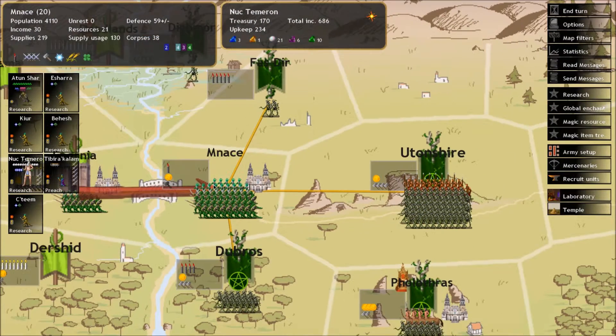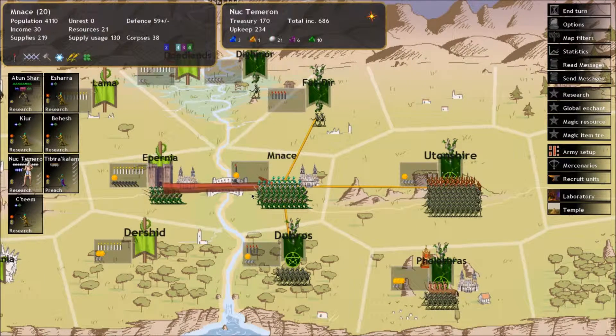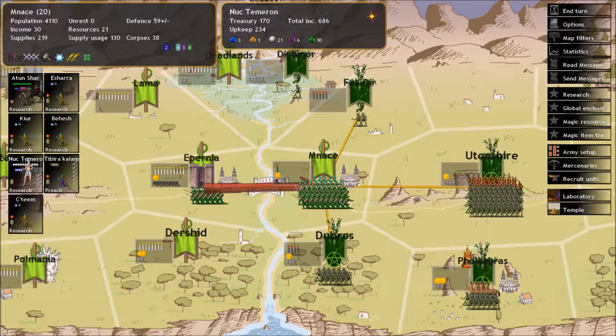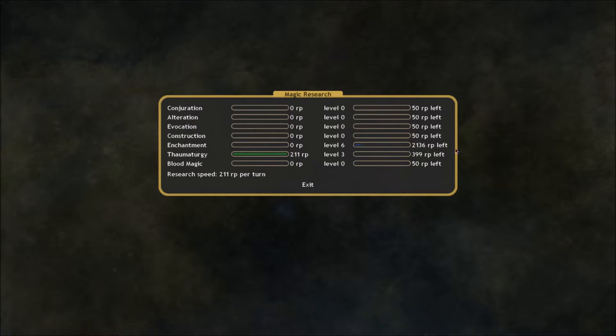I might be able to get up to Thaumaturgy 5 before the end of this game, and if so, we could use the Gateway Ritual to teleport a whole army right over here to Philothrys in a sneak attack, which could very likely be a really useful option for us. So I'm going to go ahead and go to research and switch it from enchantment down to Thaumaturgy.